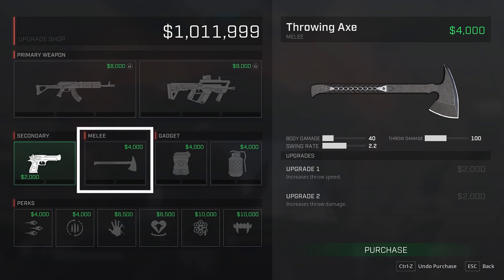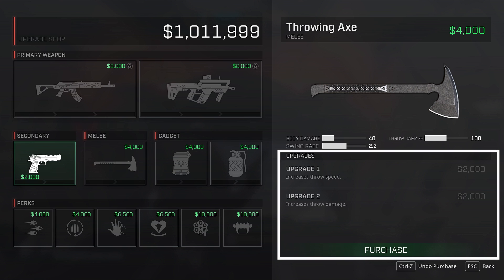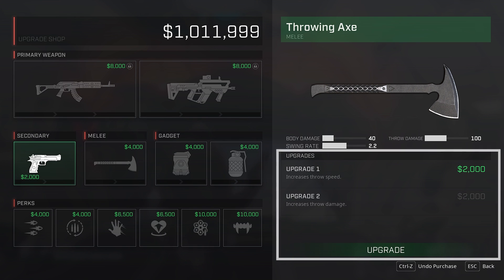Melee Weapons. Each Rogue can purchase and equip a melee weapon that can be used up close or thrown from range. Upgrading your melee weapon will improve things like lunge distance, swing damage, thrown speed, and thrown damage.